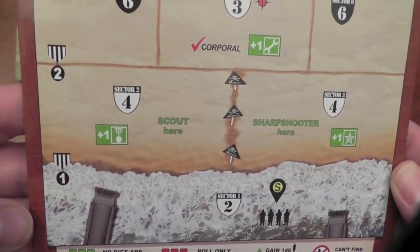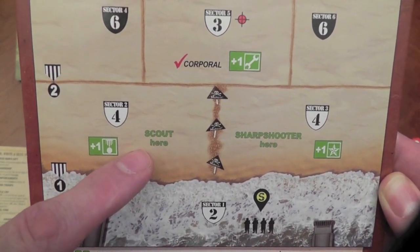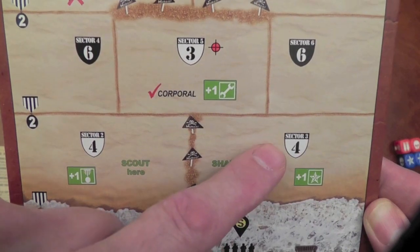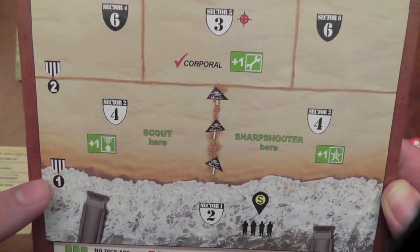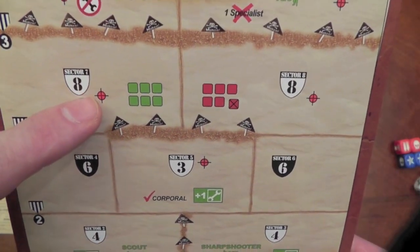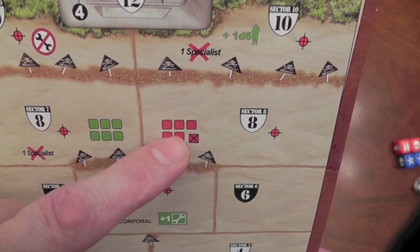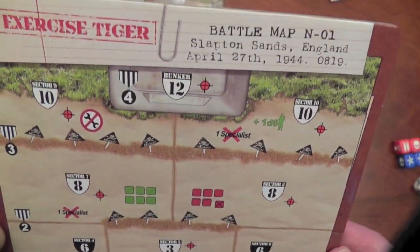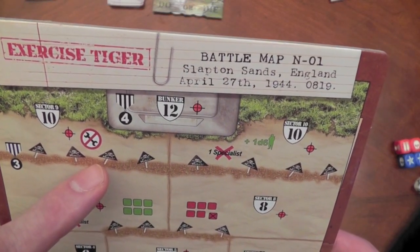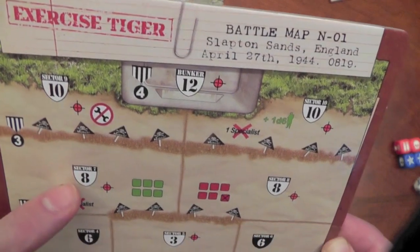Some of the key things to look at on this board: if you're playing this map and you're in this area, you would get a scout — a specialist you can pick up — or a sharpshooter here. This will tell you how many soldiers you're going to lose when you leave this sector, and how much courage it's going to take to move on. This shows that you're going to be under machine gun fire and you'll be losing extra guys. You'll have full regular dice, but here you're going to be limited to just five dice.